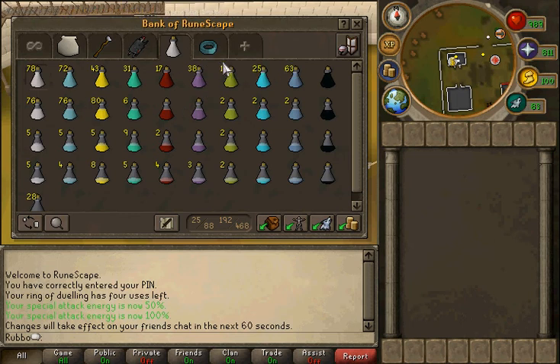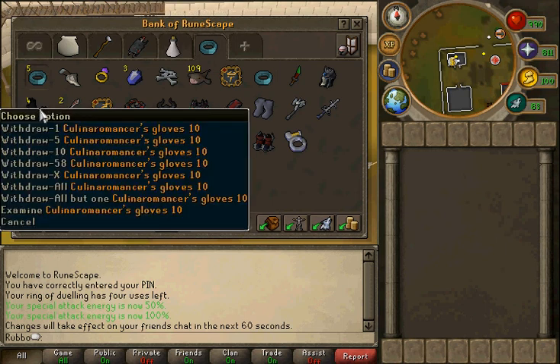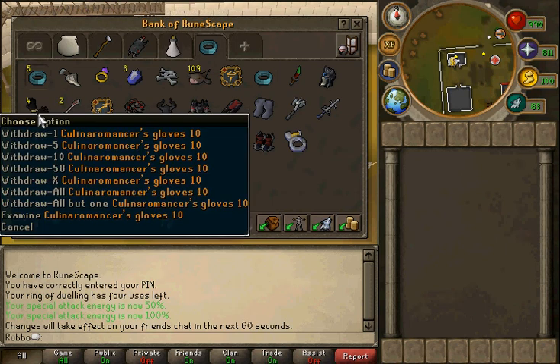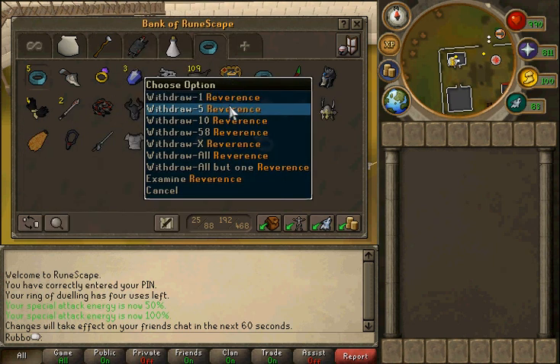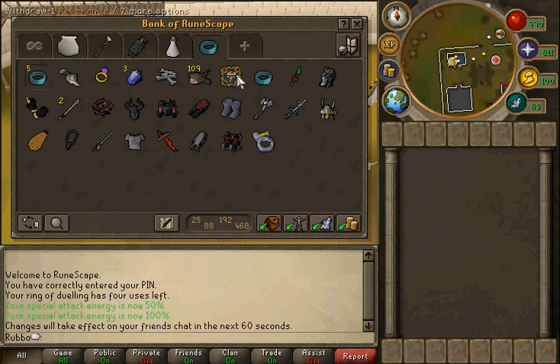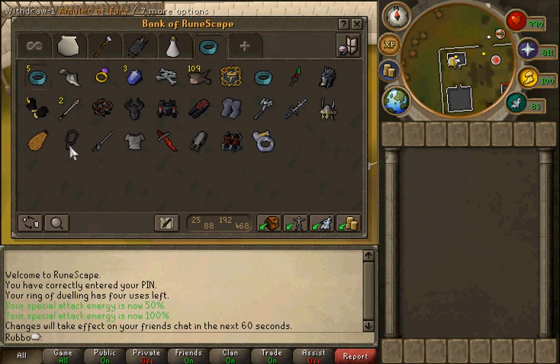And this is my slayer slash melee tab — nothing special. Got my Berserker ring, slayer helm, steeds, fury, AGS, rapier, and my revengeance aura which is good on slayer tasks. Not sure why that other item is in there.